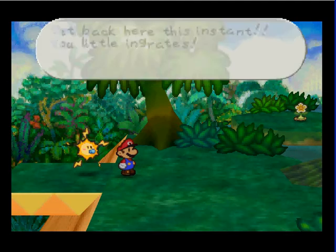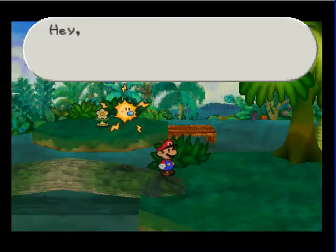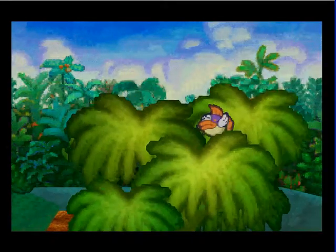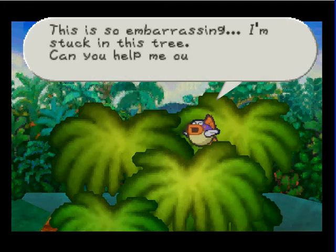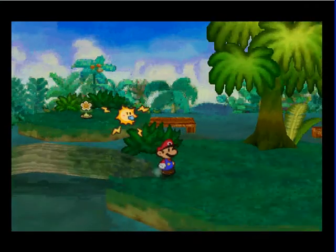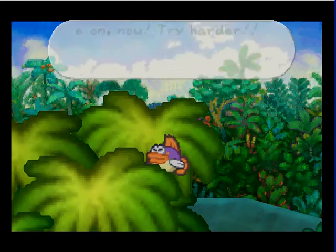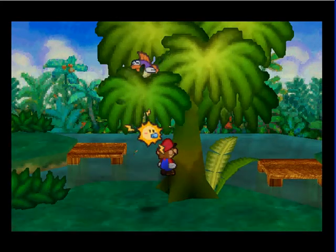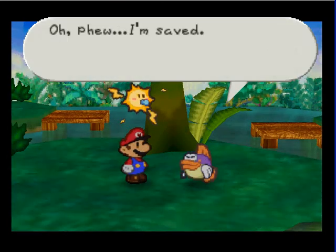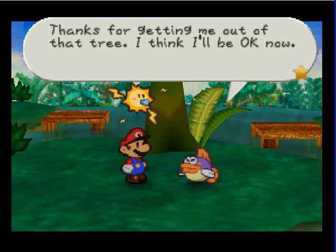Get back here this instant, you little ingrates. Alright, who's that? Hey you, down there — look up here if you hear me. This is so embarrassing, I'm stuck in this tree. Can you help me out somehow? Come on now, try harder. There you go. Wouldn't that hurt? Oh, phew, I'm saved. I feel like one big ache. Thanks for getting me out of that tree, mister. I don't think I'll be okay now.